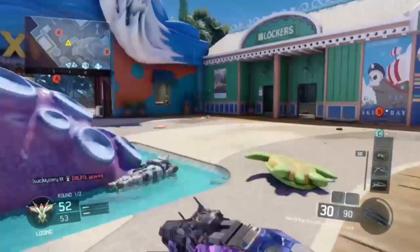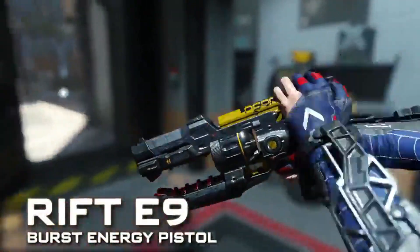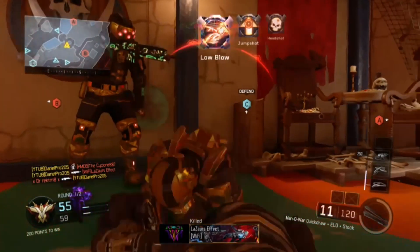Next up, the other weapon is called the Rift E9 Burst Energy Pistol. This is a pistol and finally they brought a pistol that's actually pretty good — that gun is actually insane. I never thought they would bring a gun that shoots energized bullets, so that's pretty insane.